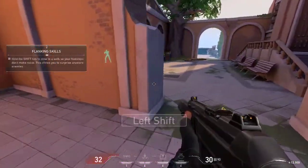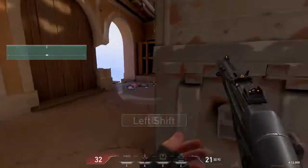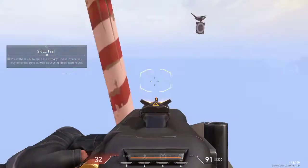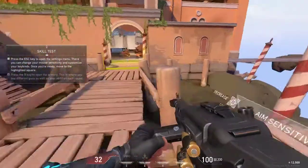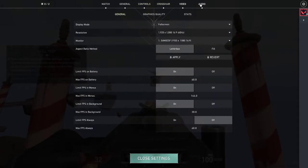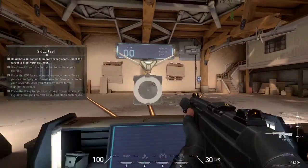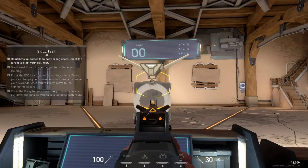How do you sprint in this game? The next box can't see you, but it will hear you. Walk slowly so it doesn't detect your footsteps, then take it by surprise. Nice job. Let's try out some different guns on these targets. Normally you'd have to think about which guns and abilities to spend your creds on, but for now go wild. Take this time to check your settings, adjust your aim sensitivity, review your keybinds.